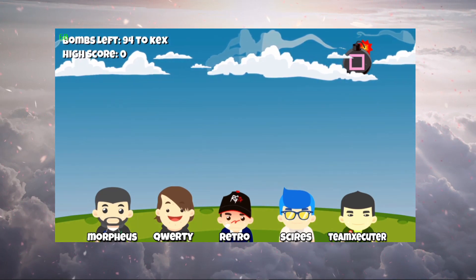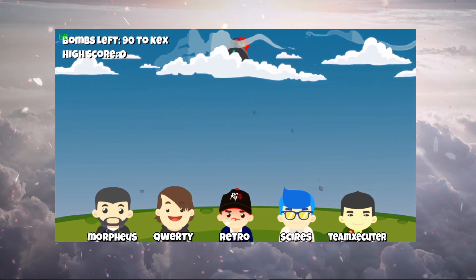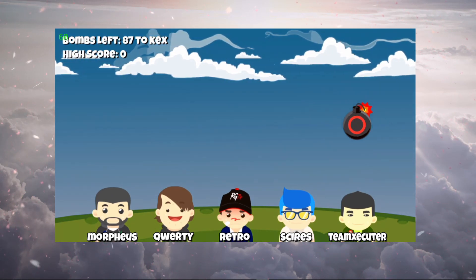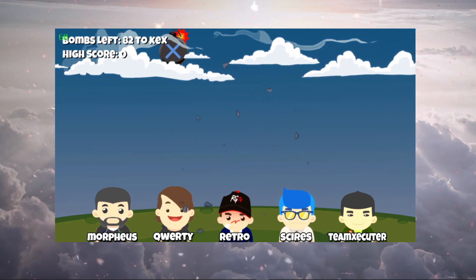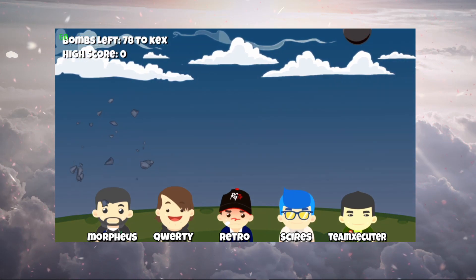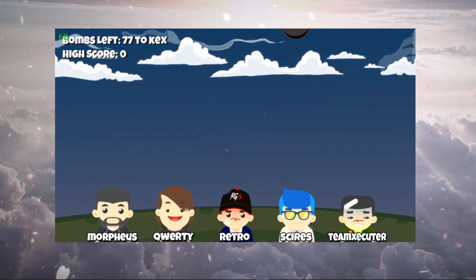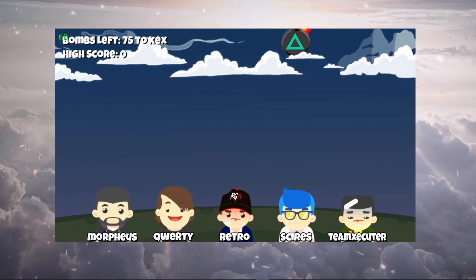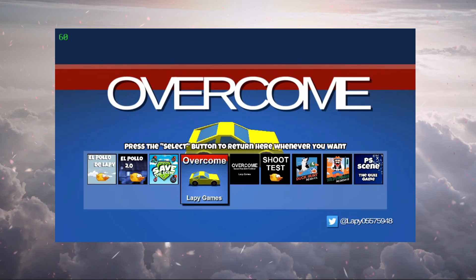I don't know what that exclamation point was — is that like a touch screen prompt? I don't see it. This is pretty fun — who are these people? So 76 to Kex — I don't know what that means. Bombs left, high score. Moving on to Overcome.